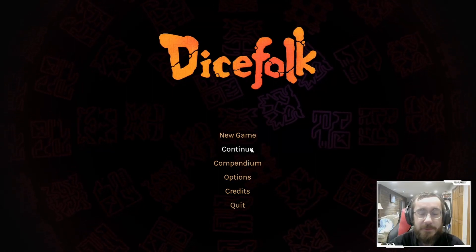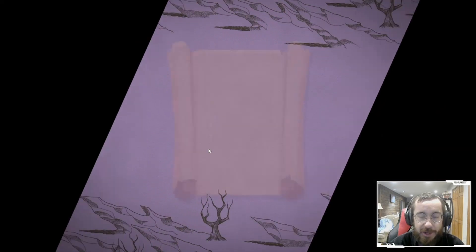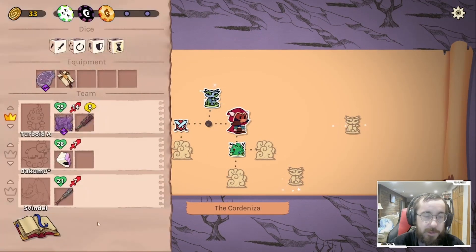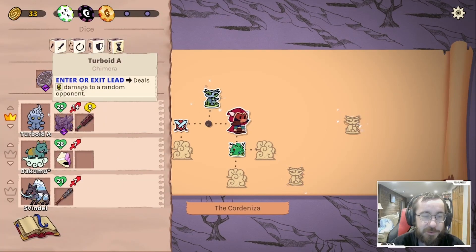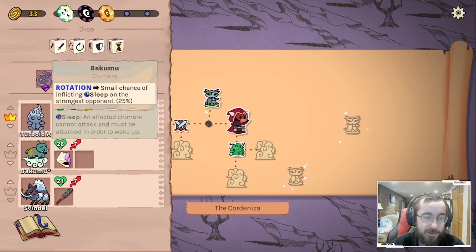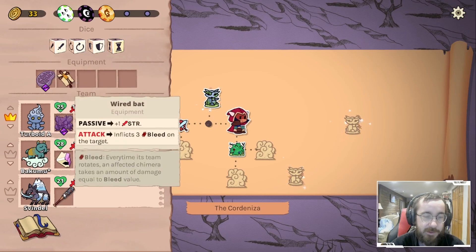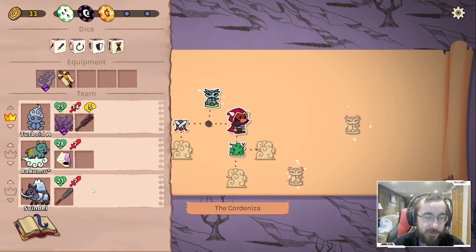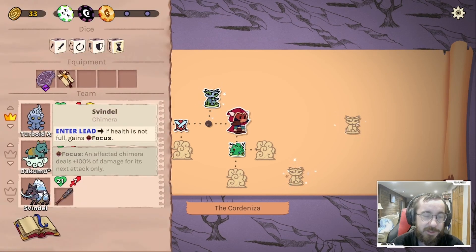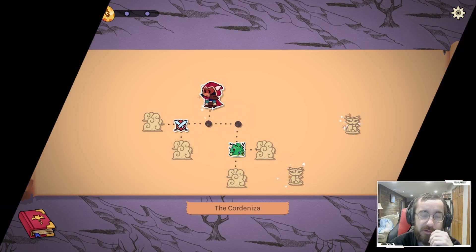Welcome back to an episode of Customs Through for Dice Folk. Today we are entering the third and final act of this current run. We currently have this guy who's our superstar — 14 strength, 5 intelligence, swaps in and deals 5 damage to something random. We also have the dice fragment to help finish things off, and the guy in the back inflicts bleeds when he attacks. We're going to hold off on the brood berries and go straight to the chimera shrine.